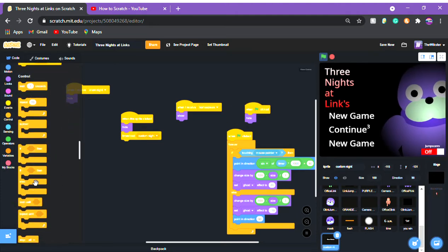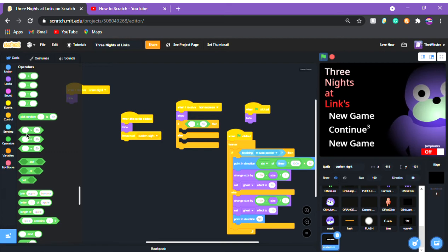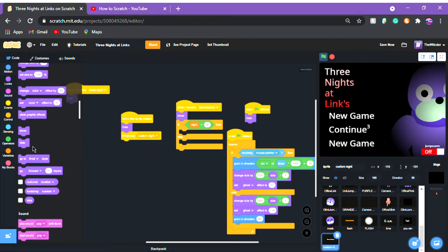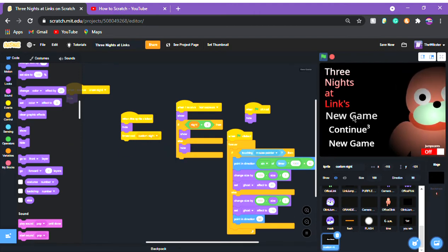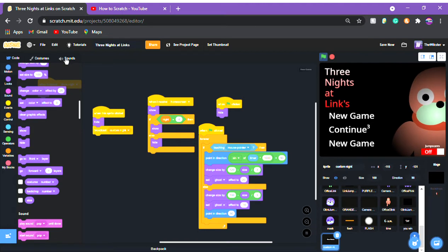We're going to put an if-else — basically the same thing you did for the title except instead of switching costume you're going to use show and hide. So: if knight equals four, then looks show; else hide. This makes the Custom Knight button only appear once you've beaten all the knights.